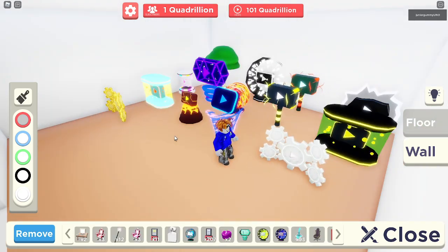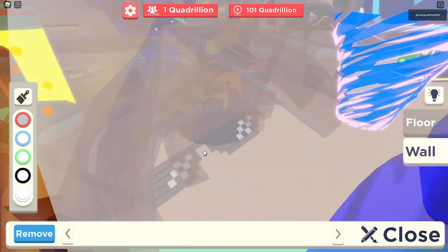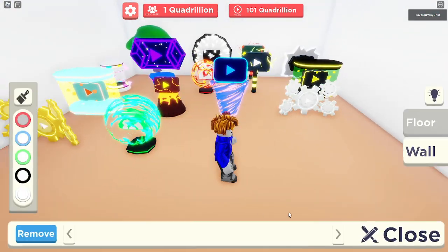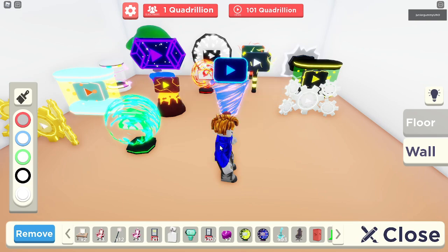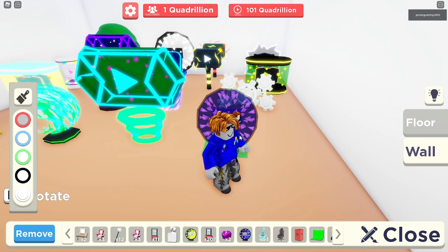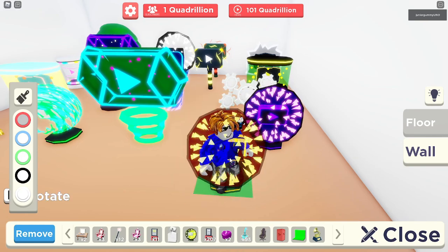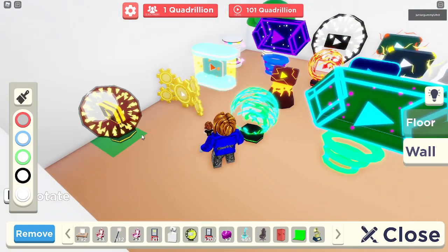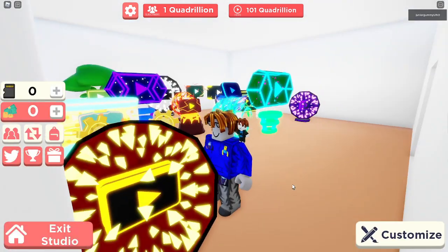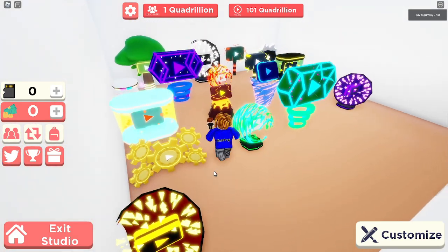Speeding through these — the steampunk white edition and the gold edition. Some reskins because they look similar, just different colors. Then there's the blue flames reskin. We also have another reskin just different colors, and I think this might be the last one. There's actually one more just over here — there we go.